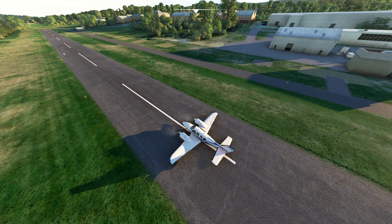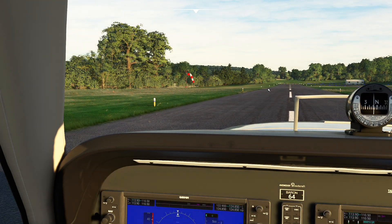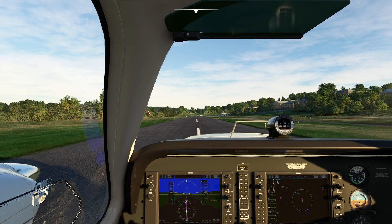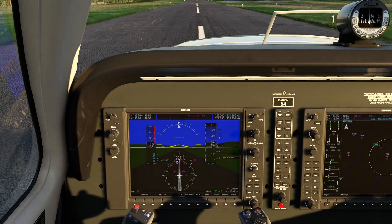So we have four of these little handy-dandy lights on the side of the runway. Let's jump inside and identify exactly where that is — one, two, three, four. So if we are not at 70% of our speed by the time we hit this dot, we have to abort our takeoff.